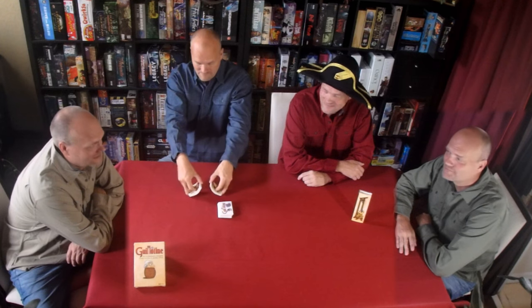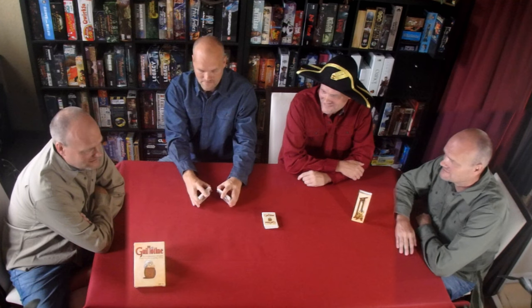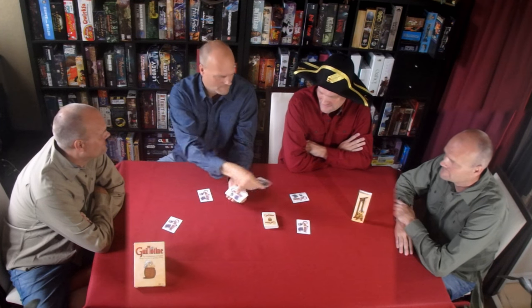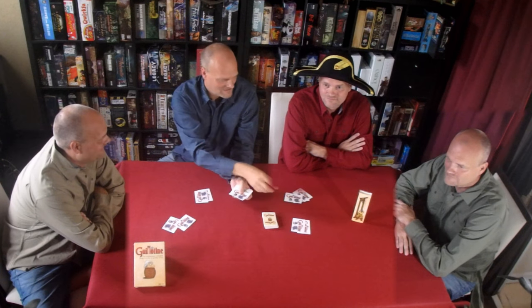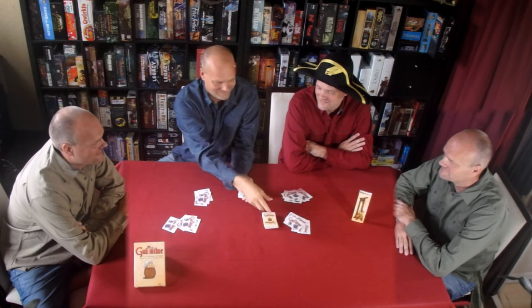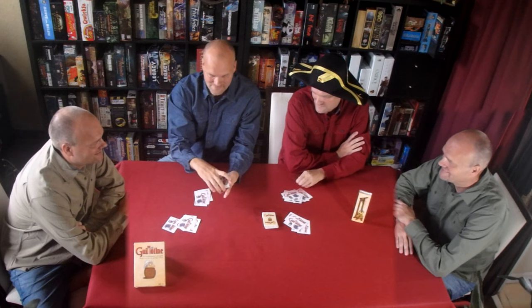Guillotine card game is designed for two to five players, but works best with four. Once everyone is set, take the two sets of cards. The first set is shuffled and contains all of the nobles for the points you are attempting to earn during each of the three days. Take that one to the side, and the second set contains all of the action cards players will use during their turns. Making sure to shuffle this deck, you will then proceed to deal five cards to each player. After all cards have been dealt, place both decks to the side, making sure to leave space for a discard pile.